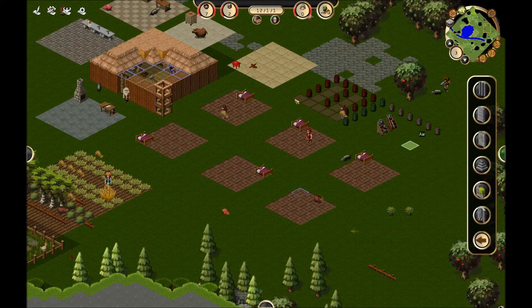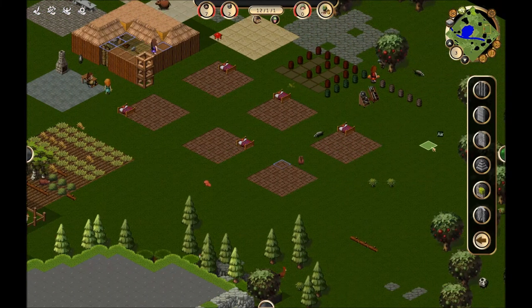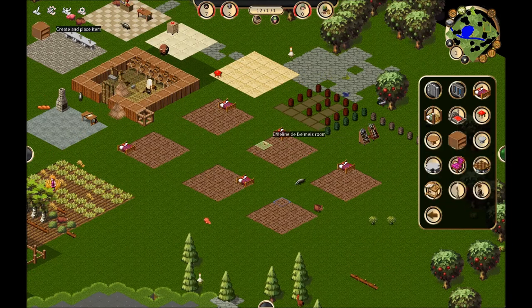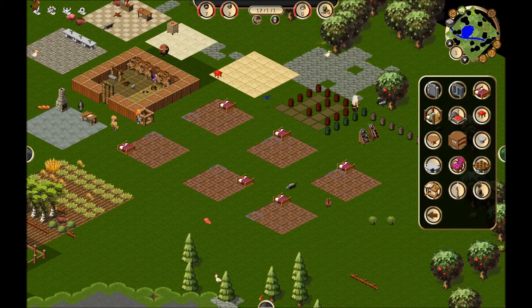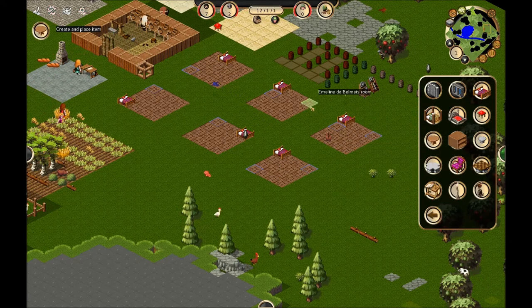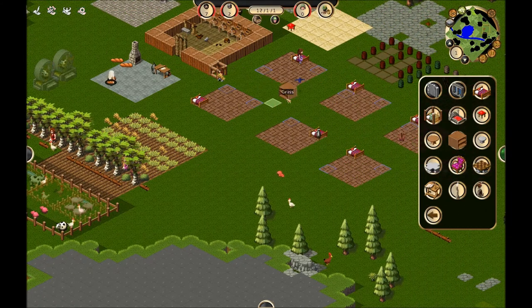I'm going to continue outfitting these buildings — let me check my wood stocks one more time. Our wood hasn't budged at all; they're cutting just as quickly as we can use it. I'm going to place some other furniture — a cupboard seems nice. Some people use them as bookcases, some as cupboards. I'm also going to place a table in each corner. We're using up wood quickly, but I think we should be okay. Also worth noting: any time you can press the Z key and it will flatten every block on a level, which is very useful for planning out your city.